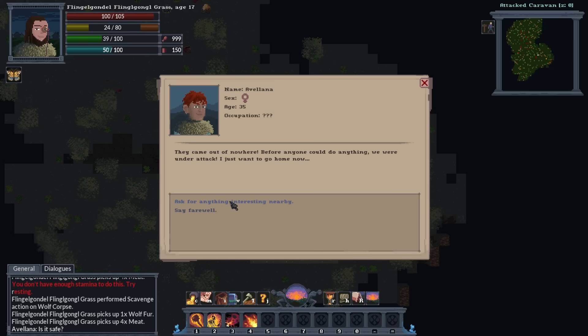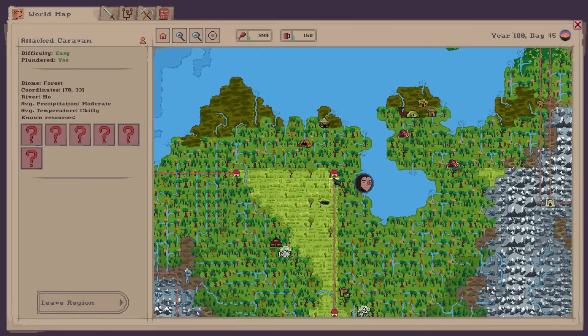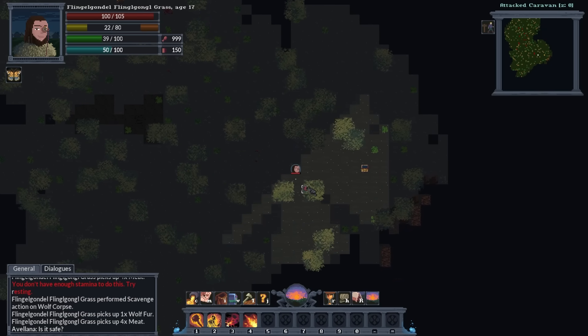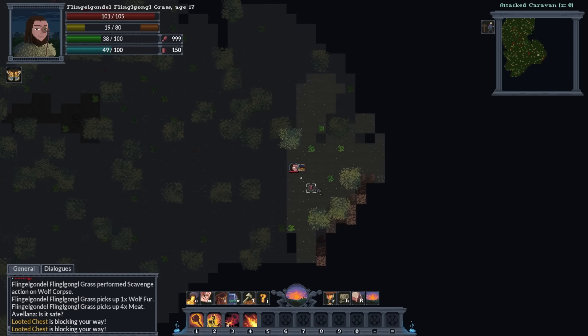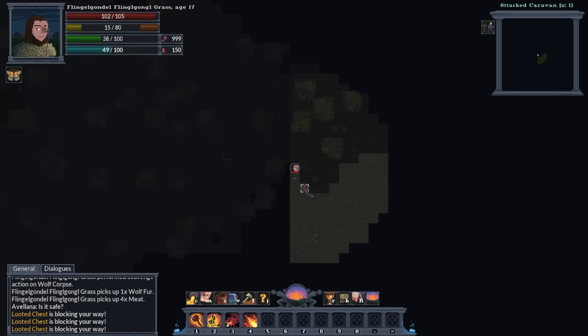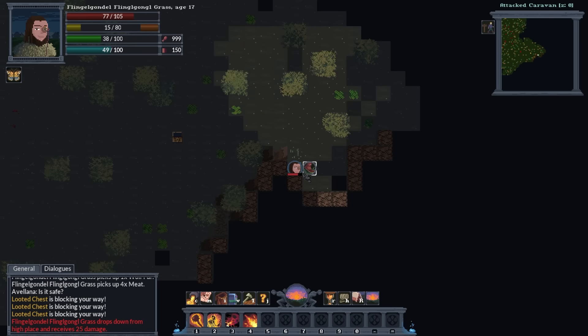We have a suspicious hut nearby — I had a great time at the suspicious hut last time. We also see Dokustestestown with a total wealth of 559,000. I just keep fighting people from here. We do have elevation levels. This is sort of a plateau — I'll just keep jumping down here. We receive 25 damage. I want to see if we can level up athletics super fast because that might be useful.